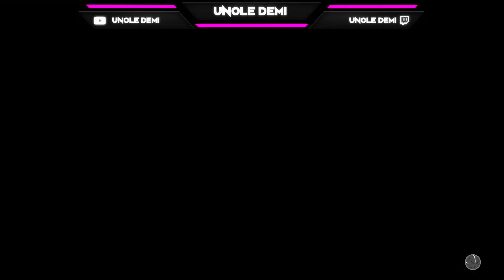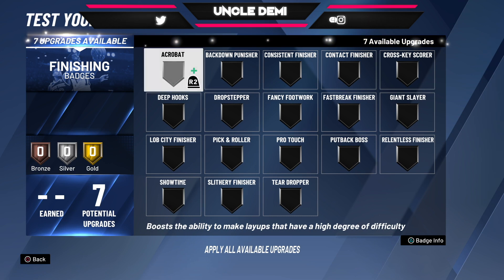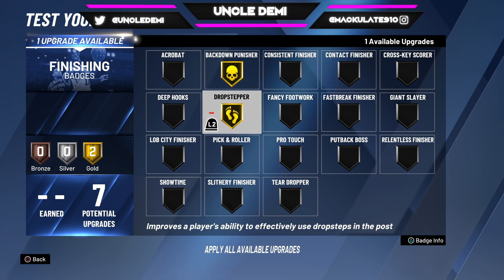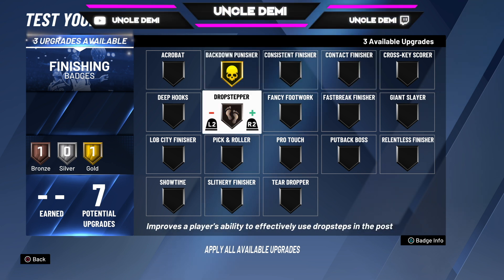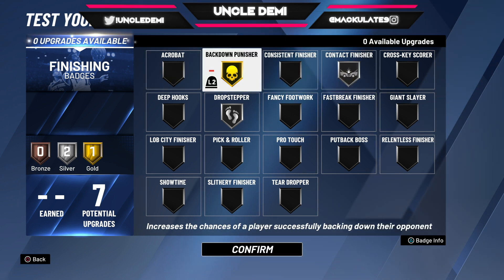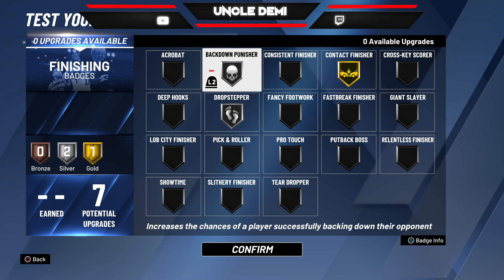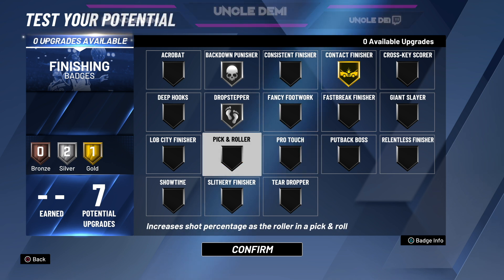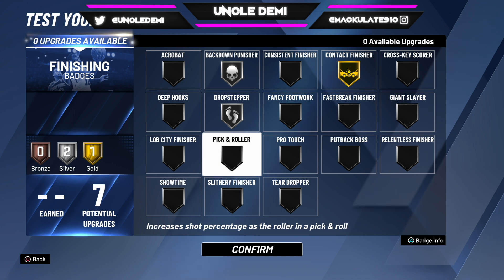You want to make sure you put this all at 99. For badges, back down punisher and drop step are going to be important. You'll want your contact finisher if you plan to play down low — you don't have a lot of badges but it depends on your game style. Pick and roller is useful in Live City if you do a lot of pick and rolls on the twos court — it just depends on how you play.